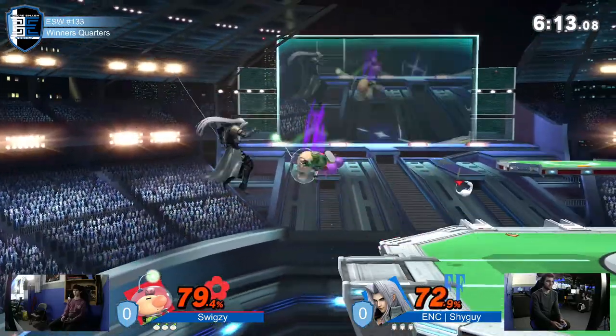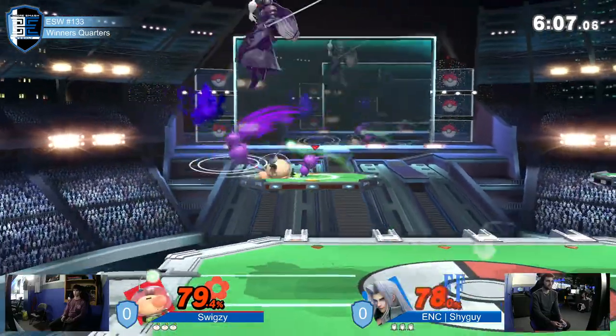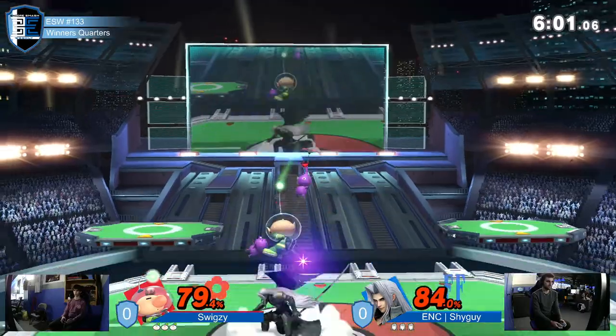We got grabbed - forward throw, but it was a new Pikmin forward throw when I was waiting for it. Two purples and a white. This is getting dangerous. One of them is a flower.